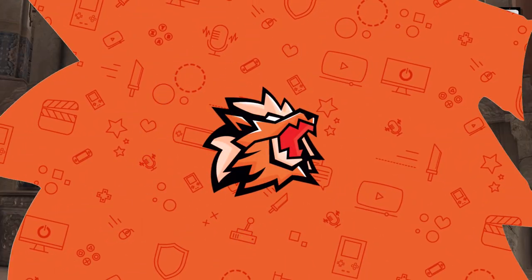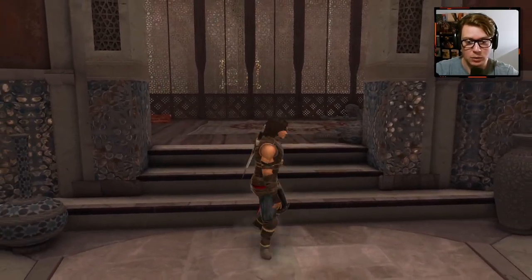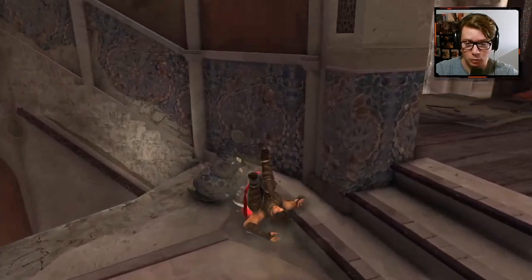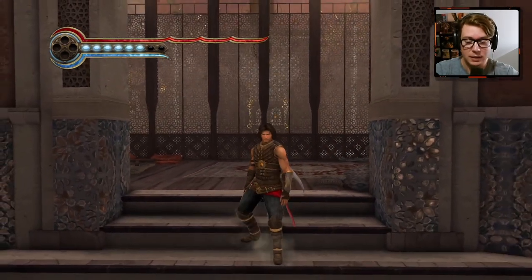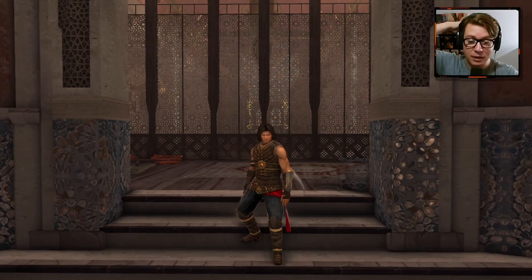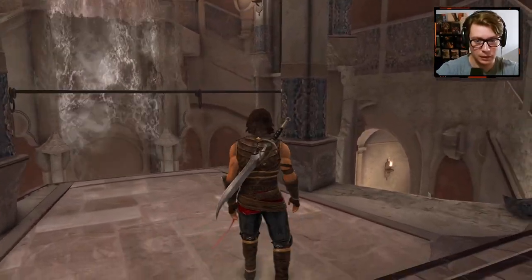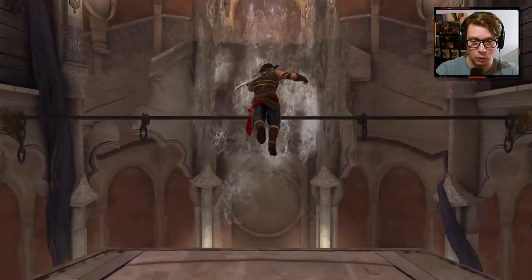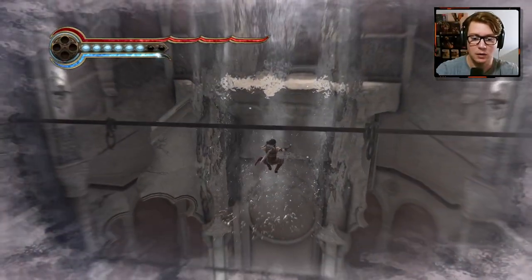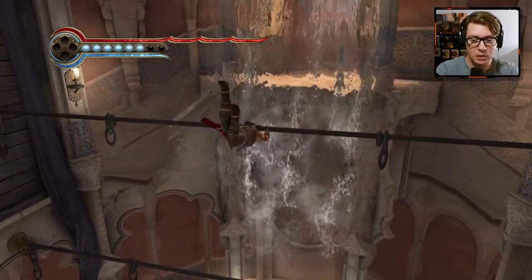Welcome back guys for our playthrough of Prince of Persia: The Forgotten Sands. In the last episode, things ended after the prince spoke to his brother Malik, who is definitely being corrupted by the power of the medallion or killing the forces of Solomon's army. He refused to give the medallion over — in fact he assaulted his brother and claimed that if he were anyone else he would execute him for treason. He stormed off, separating himself from the prince and blocking the path behind him, so the prince is in a pretty rough spot now trying to figure out how to save his brother.